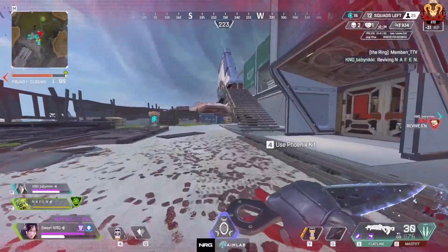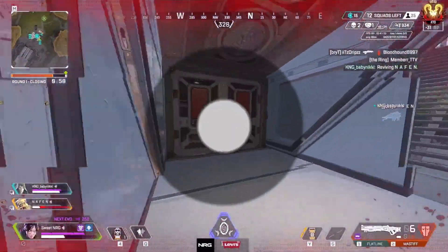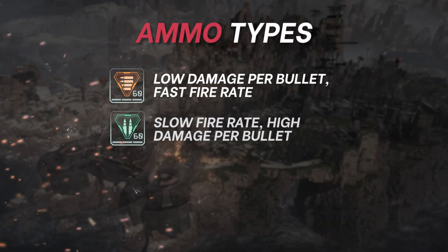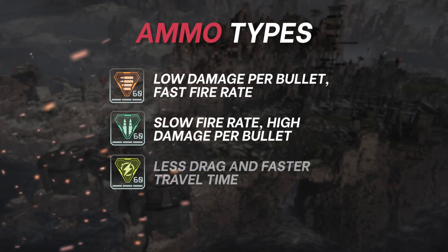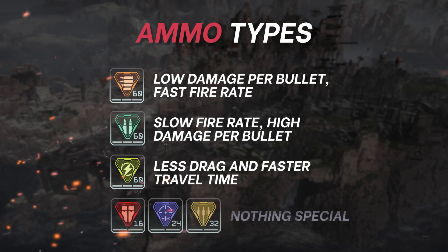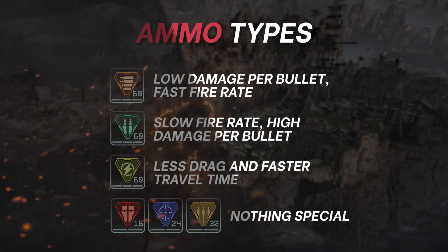With all these guns come different ammo types and these also do different things. Light ammo guns have less damage per bullet but fire faster. Heavy bullets typically fire slower but hit harder per bullet, and energy ammo has less bullet drop than the others. Arrow, sniper, and shotgun ammo don't do anything special.